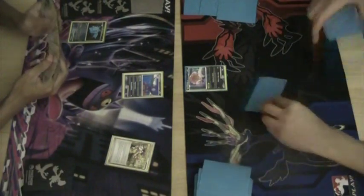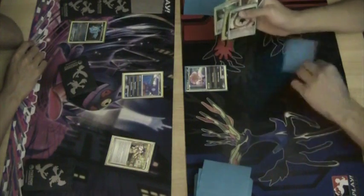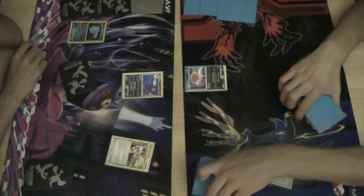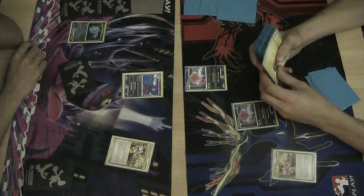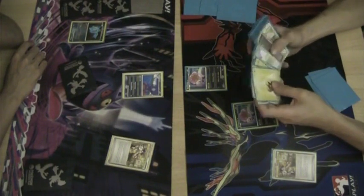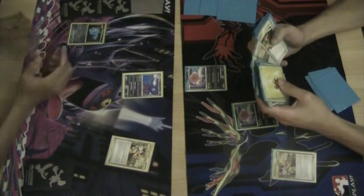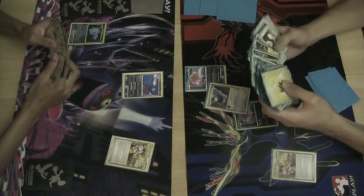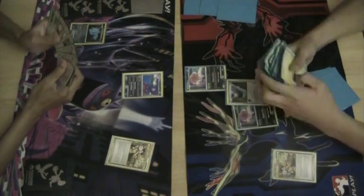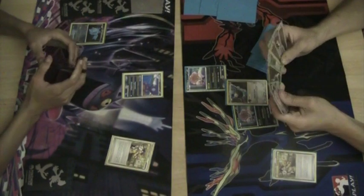It also uses Crobat G to get some extra damage. Mesprit to block abilities — or Poké Powers — which are very relevant in this matchup. It also plays a bunch of Super Scoop Up, Poké Turn, and Seeker to recycle those abilities such as Mesprit, Crobat G, and Uxie.